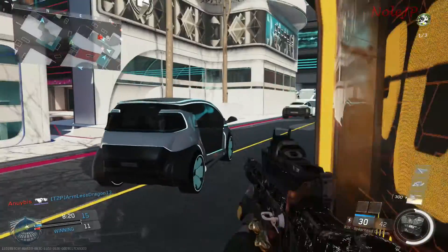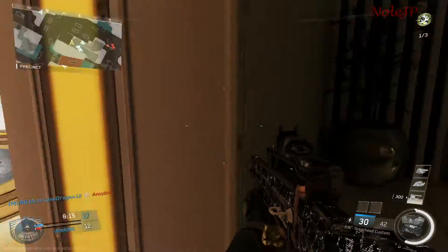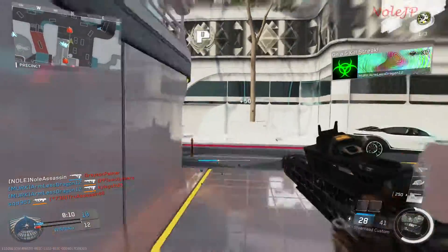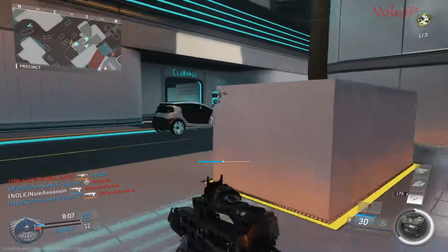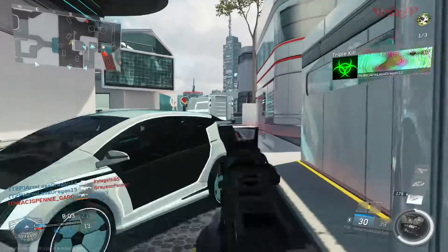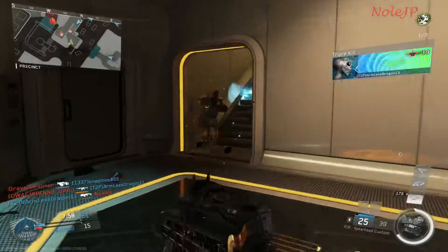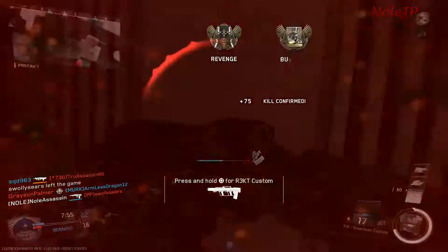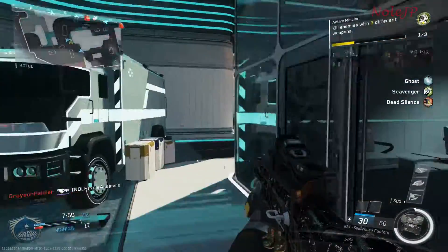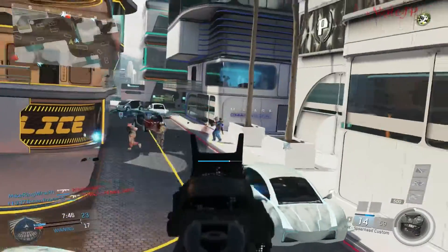I've made it easy for you guys to pick out the category you're looking for by the thumbnail color on each video, so have a look and hopefully you'll learn a thing or two to help your gameplay. If you watched my last video on the Erad, I touted it as an SMG with laser-like capabilities. Well, the R3K is a straight wrecking machine — hence the name. The camo I'm running is the Digital Onyx from supply drops, with my golden gloves accessories.